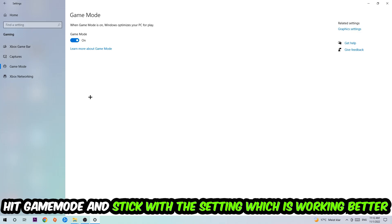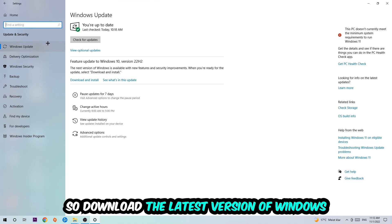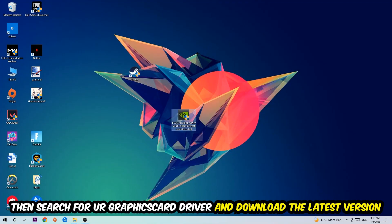Go back once and hit Update and Security, then navigate to Windows Update and update to the latest version of Windows. Once finished, search for your graphics card driver application on your PC or browser and download the latest version of your graphics card driver to provide the best possible performance for your PC.